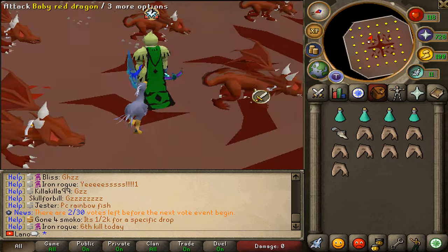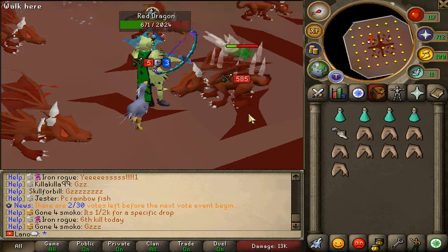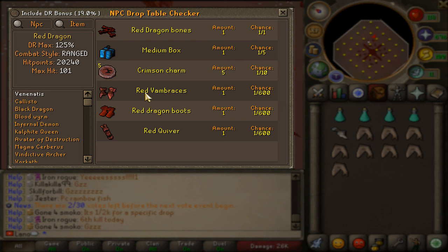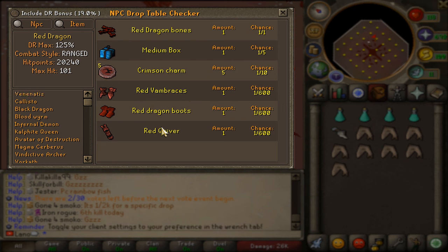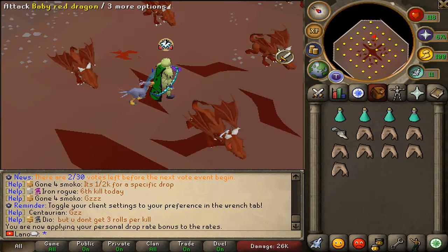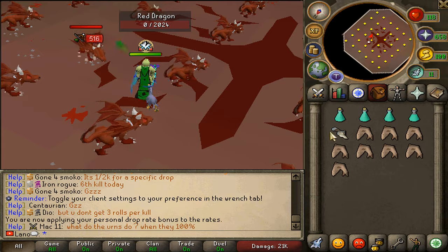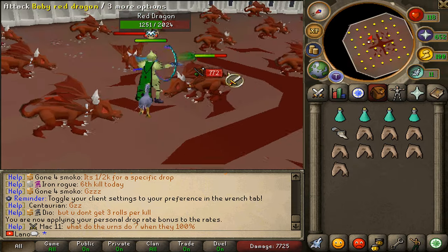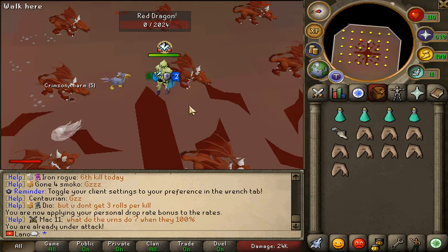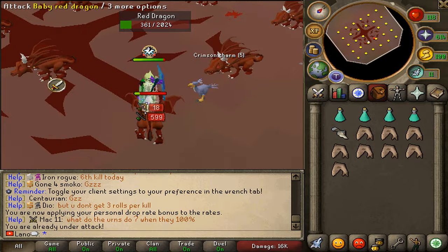So here we are at the red dragons starting off our juicy episode. We are going to hunt one thing and one thing only — we need to get the red vambraces, the red dragon boots, and the red quiver. Including my DR drops that's like one out of 500. My bone crusher is with us as well — let's just see how this one is going to play out. I really hope we're gonna get those items in today's episode.